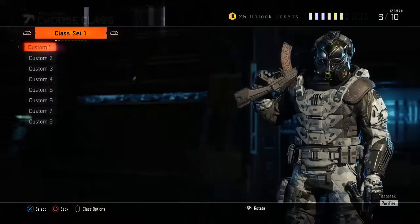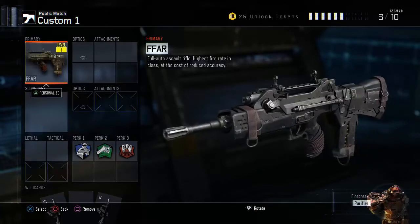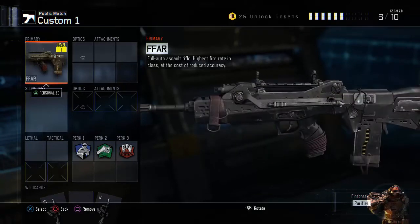The Weapon Bribery Supply Drop is where you're guaranteed a Weapon in a Supply Drop. As you can see here, I got the brand new FAMAS. They've also added in a Fire Tomahawk — or a Fire Axe, more like it — and it looks really, really cool.